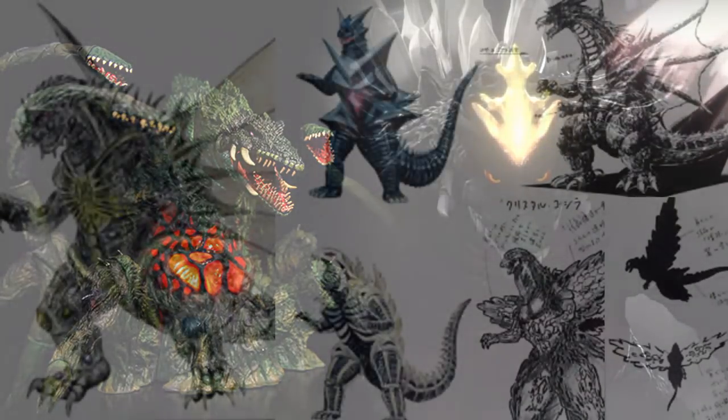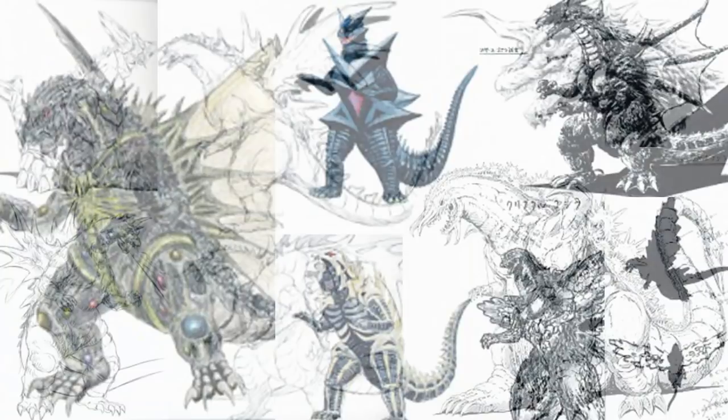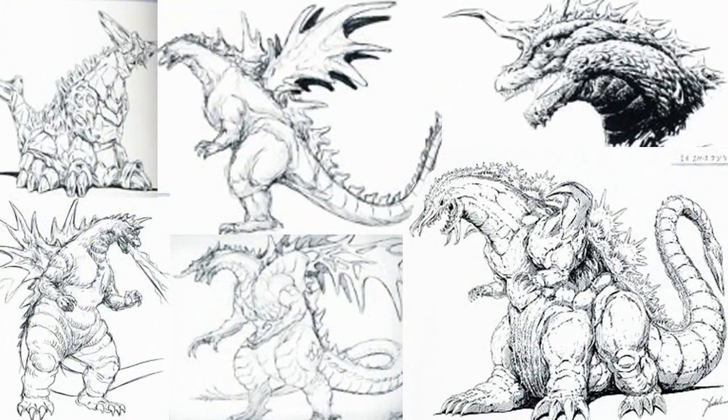The original design of Space Godzilla was supposed to look like a dragon with large fin-like wings on its back. Another design was given the name of Astro Godzilla, which was an albino Godzilla with large wings, two tails, and the ability to shoot an ice beam. There was even a design that made it into a quadrupedal creature, or even more like Biolante, that commanded a horde of cosmic dragonflies.